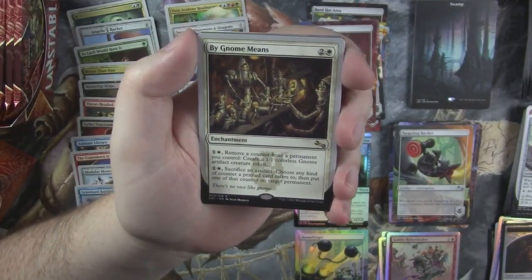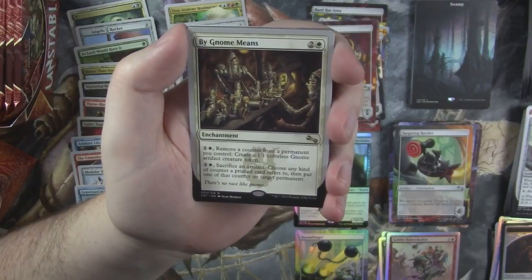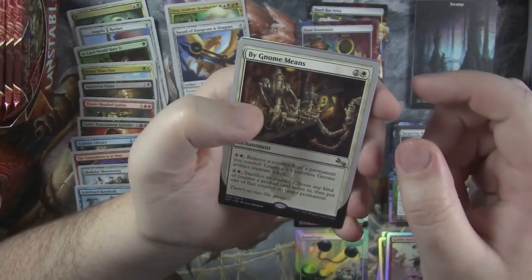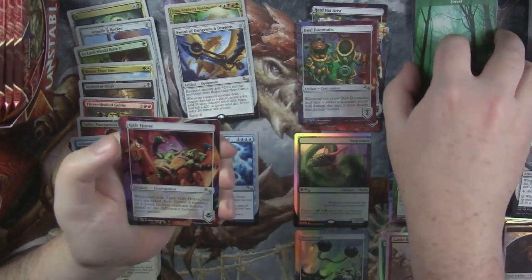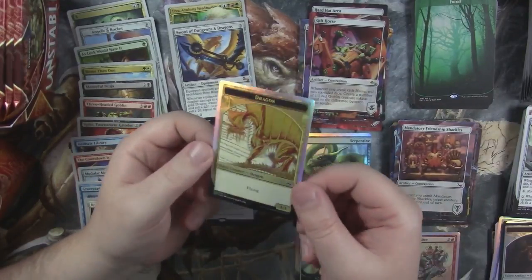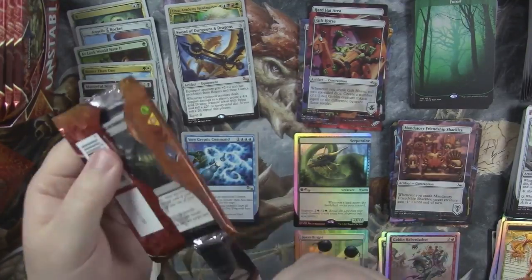And By Gnome Means — it's an enchantment. Pay 2: remove a counter from a permanent you control and create a 1/1 colorless gnome artifact creature token. Pay 2: sacrifice an artifact, choose any kind of counter a printed card refers to, and put one of that counter on target permanent. Interesting. And we got a full art forest. Another rare contraption — Gift Horse. Mandatory Friendship Shackles. And there's our dragon token for our Sword of Dungeons and Dragons. Very nice.